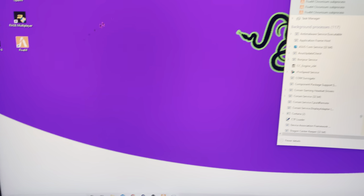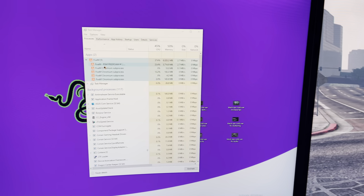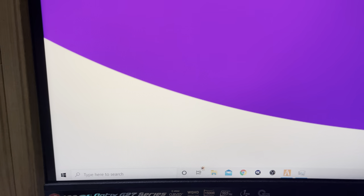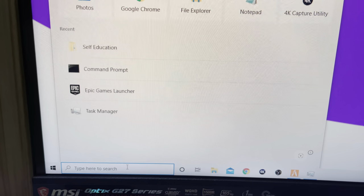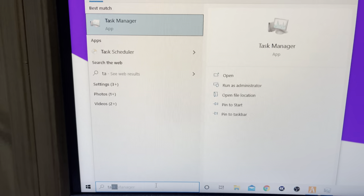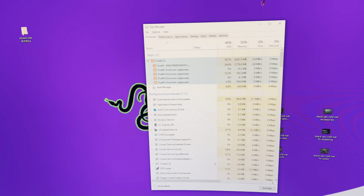First off, open your FiveM and start your game. Once you've started your game, go to the search bar and open up Task Manager. Search for Task Manager and it should come up. Once you do that, you should see something like this.